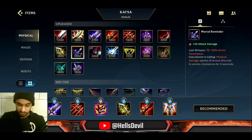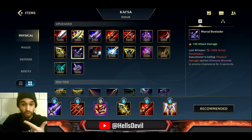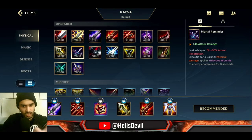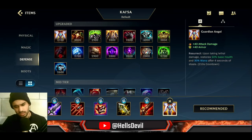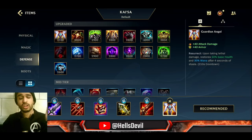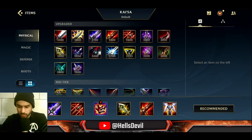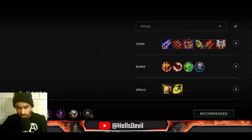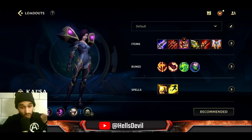You can also get Mortal Reminder, but I don't usually because Kai'Sa's passive already deals percentage HP damage, making her naturally good into tanks. Only get Mortal Reminder if you're against three or more tanks — like Mundo, Olaf, and Alistar. For your final item, I go Guardian Angel in 90–95% of games. Unless I really feel safe, Guardian Angel is almost always the pick.